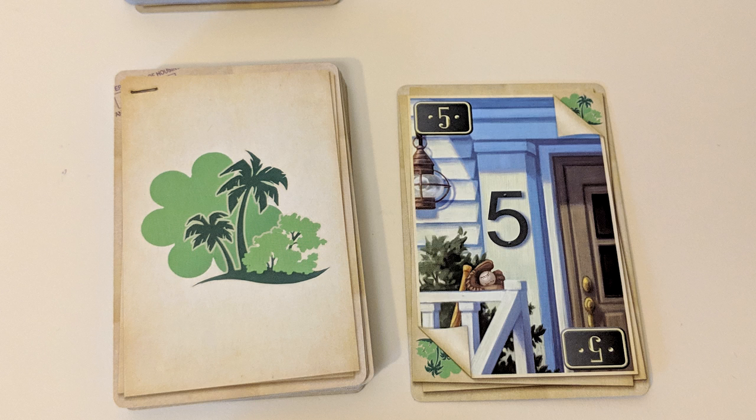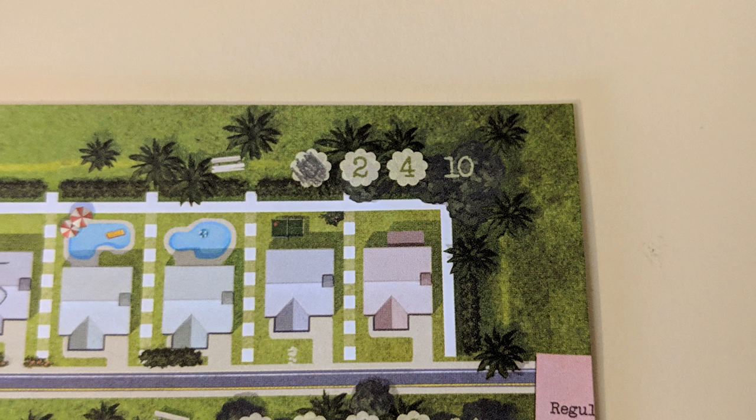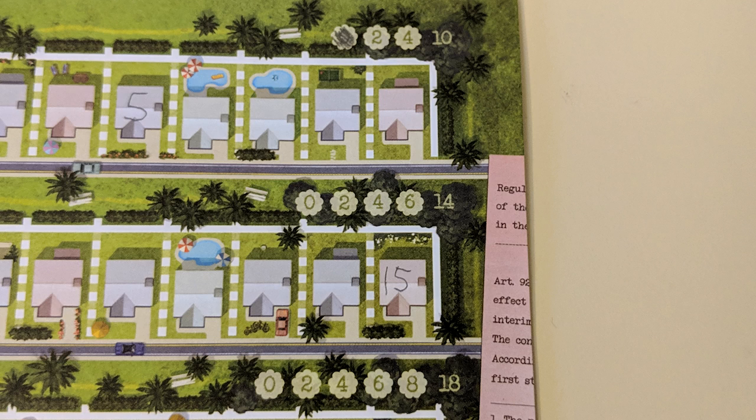Landscaper allows you to build a park in your neighborhood. At the top of each street are a set of numbers representing parks. Cross off the leftmost uncrossed number to build a park. You must do this in the same street that you wrote your house number in for that turn. At the end of the game, you'll receive points for parks on each street in the amount of the lowest uncrossed number.